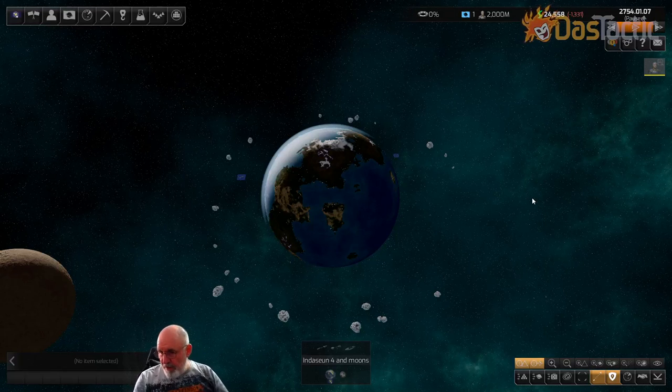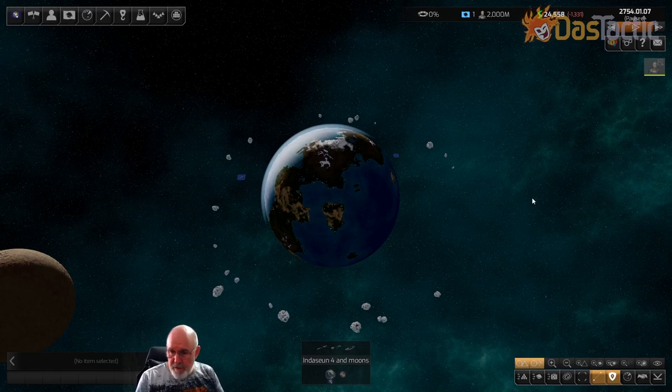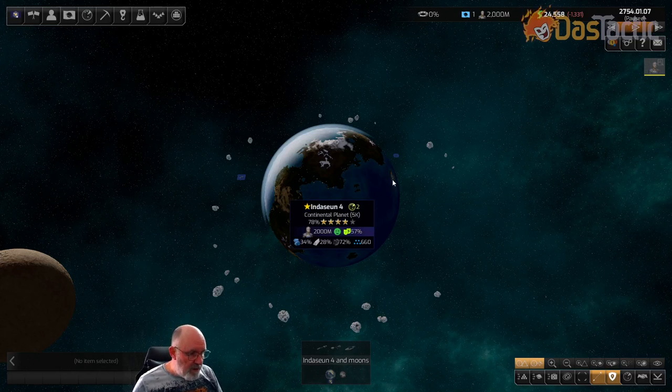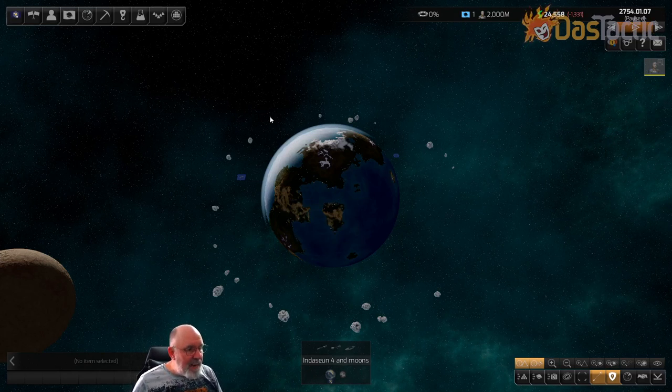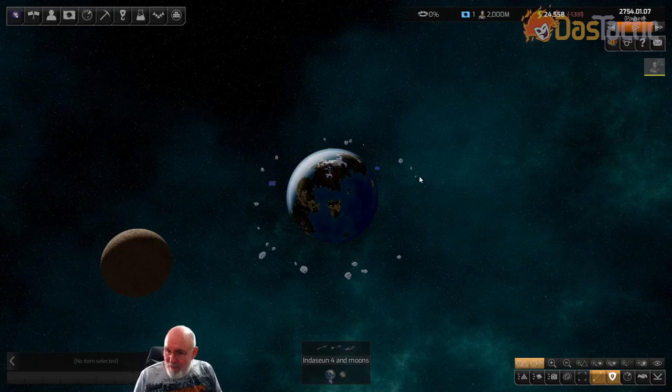Welcome grognards to this episode where we're going to go through what a pre-warp start is. This is the most basic of the starts when you're playing Distant Worlds. It doesn't matter what faction you are — I'm just going to go through things to consider when you first come into a pre-warp game. We've got a human world here in CN4, hardly any infrastructure, and we know nothing about what's on this moon. So where do you start if you're a new player?